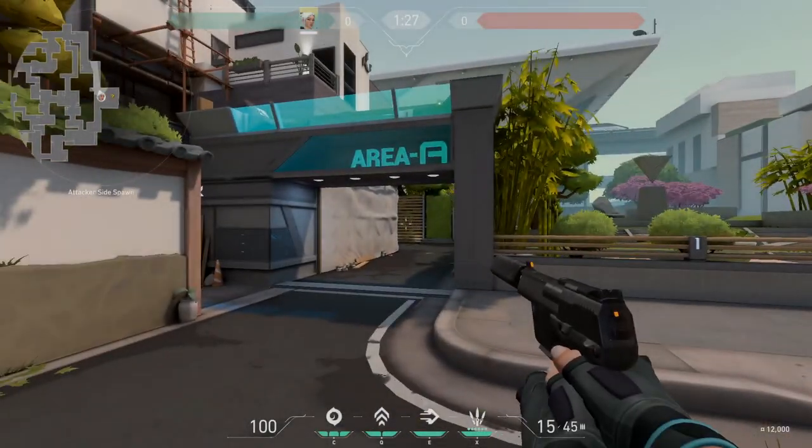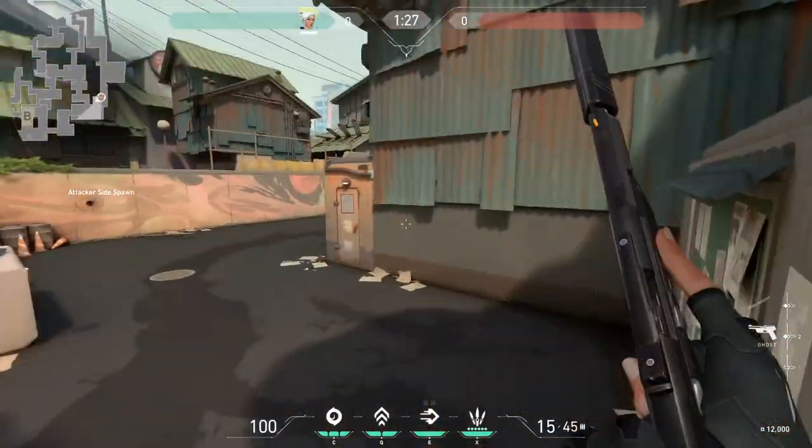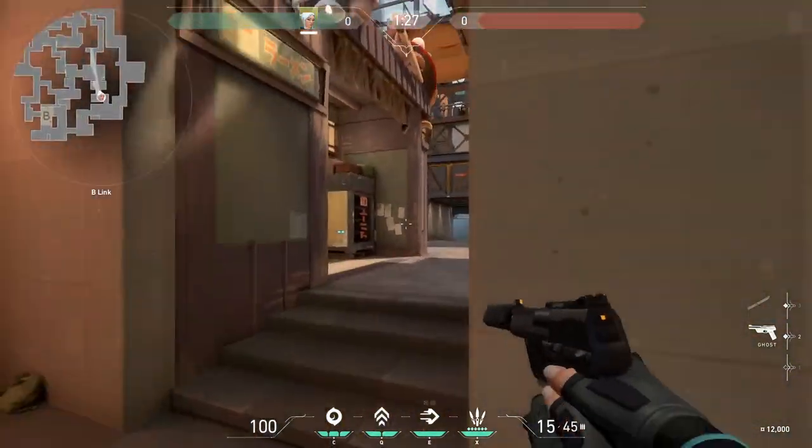This is called attacker spawn. That's called A lobby. This is called B lobby. We're going to go up here first — this is still called B lobby over here. This is all called B link, or just link.